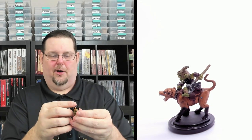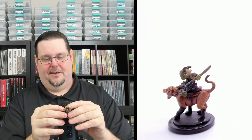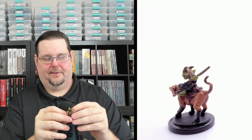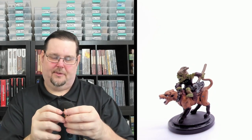Number twenty-one starts the uncommons — the Goblin Commando on a Goblin Dog. You don't see many small creatures actually mounted and riding; I love this one charging into battle. Great detail on the dog which looks ferocious, the goblin in armor with little horns on the helm and a goblin spear. Really nice mini, number twenty-one of 65, uncommon.